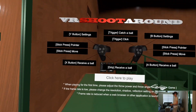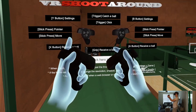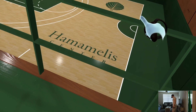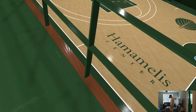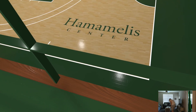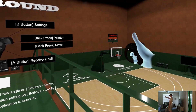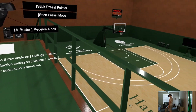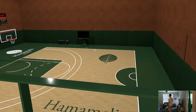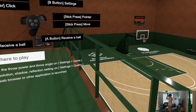When you enter the game, you're met with this screen right here — VR Shootaround. I got my hands, as you can see. Wow, we're in a court. We're in the Hamamelis Center. It's very, very nice looking. You got a screen, you got chairs, you got a scoreboard counter, an NBA 3-point line, a college 3-point line — you have all the lines you would have on a half court, and then you have a legit basket right there. Pretty cool.